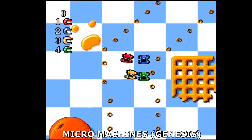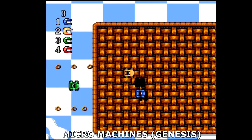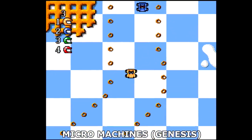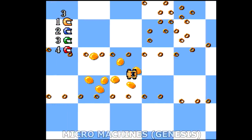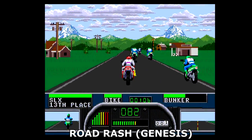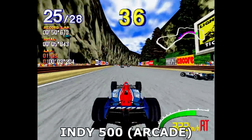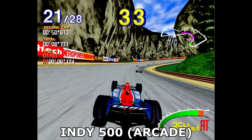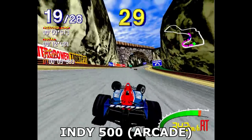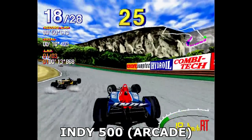Many of the genres that transitioned from 2D to 3D underwent many changes in how they looked and played. Racing games were among the most radical transformations during the time. Most had been simple overhead affairs or games that used some combination of hardware or software sprite and background scaling. When 3D polygons showed up, we had tracks with real elevation changes, cars with real damage modeling and physics. Things went from very simple to much more realistic pretty quickly.